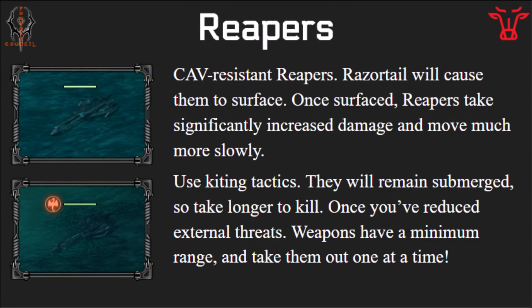Next up on hard difficulty is the Reaper and the Command Reaper. These go out and they're submarines — really old ones, but these are going to be much more durable and better than the ones players have. These are resistant to cap fields and it takes a while for them to surface. If you're using the new Razortail, you're going to need multiple of them to surface these. The Command Reaper is going to be harder to surface than the regular one. Once you force these to the surface, you'll be able to kill them much faster and take much less damage because they're going to move a lot more slowly. If you have the Bat Rays, the Reapers will be your hardest threat. And if you only have the Razortails, the Intradictors are going to be your hardest threat — so try to kite the Intradictor if you can.